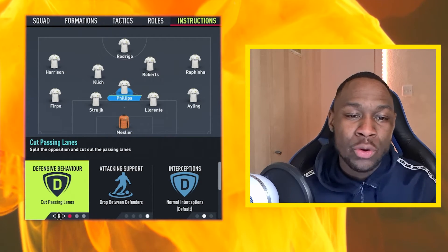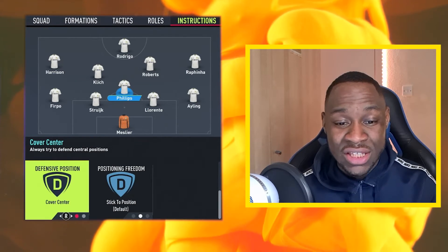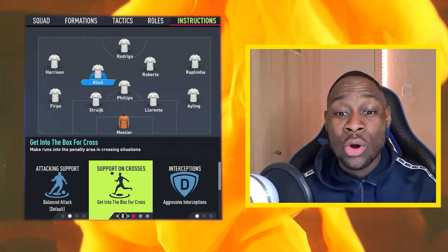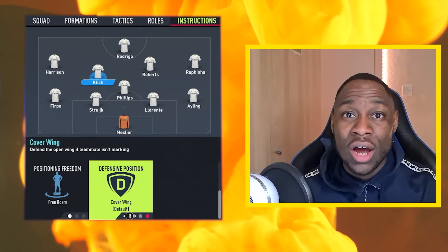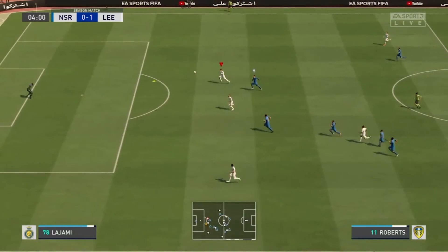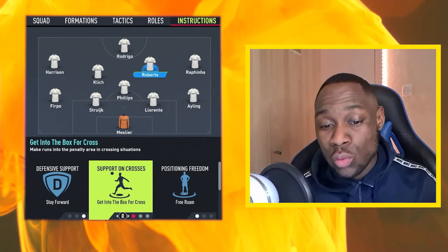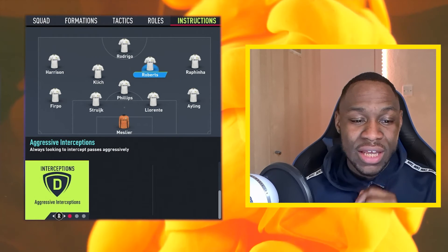Moving into your central defensive midfielder, have him on cut passing lanes, drop between the defenders, normal interceptions, cover centre, and stick to his position. Moving to the left central midfielder — Mateus Klick in this example — he is on balanced attack, gets into the box for crosses, and aggressive interceptions. This midfielder is your box-to-box number eight who offers a lot in attack but is also ready to win the ball aggressively. Your number 10 or CAM is on stay forward, gets into the box for crosses, free roam, and aggressive interceptions.